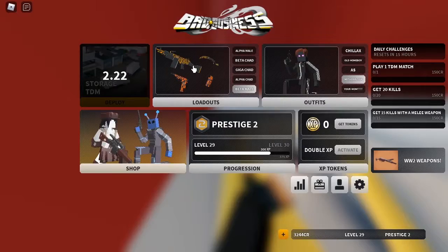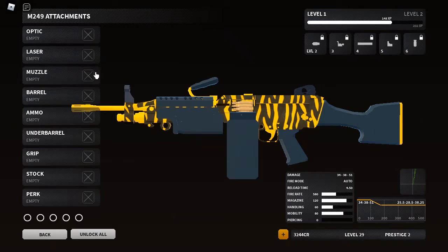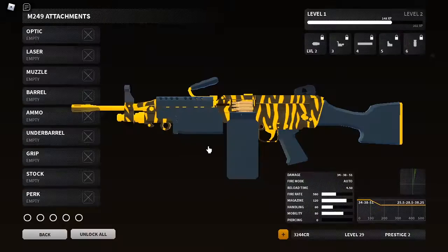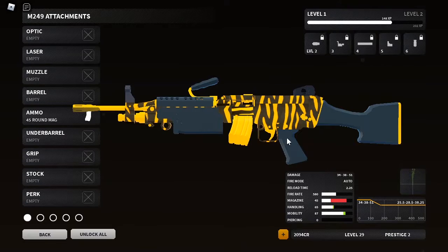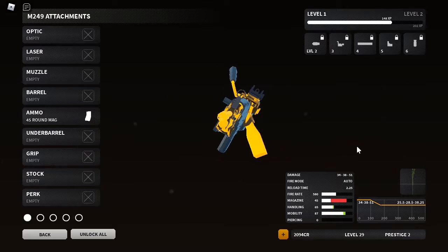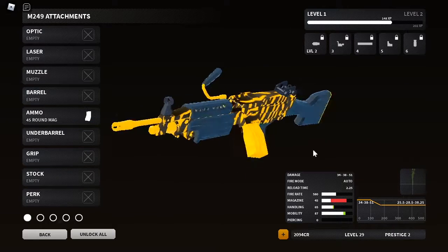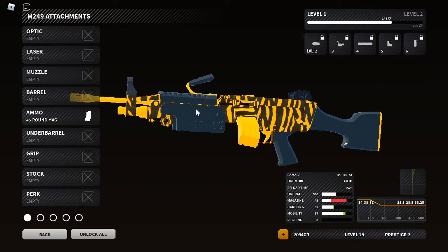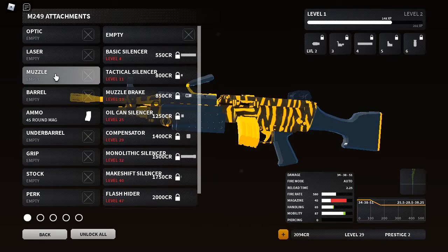Now for attachments — I recommend one in particular: the 45 round mag. It's especially really good. The majority of people don't care if they have 120 rounds; they only care if they have 30 rounds or more — just not 100.